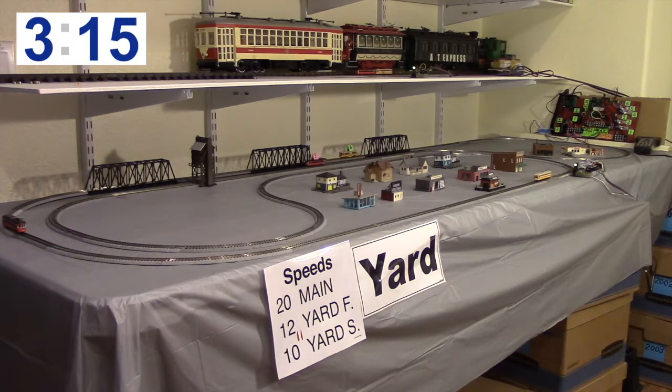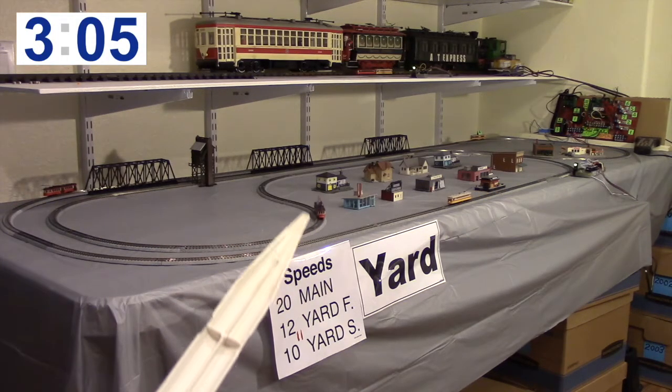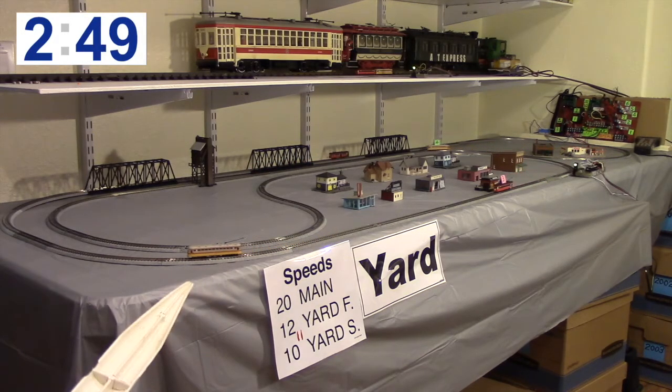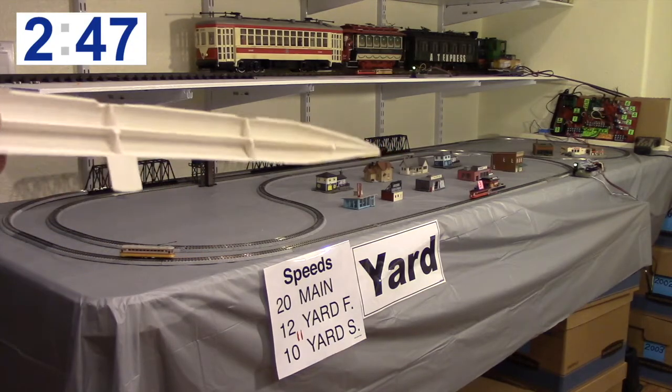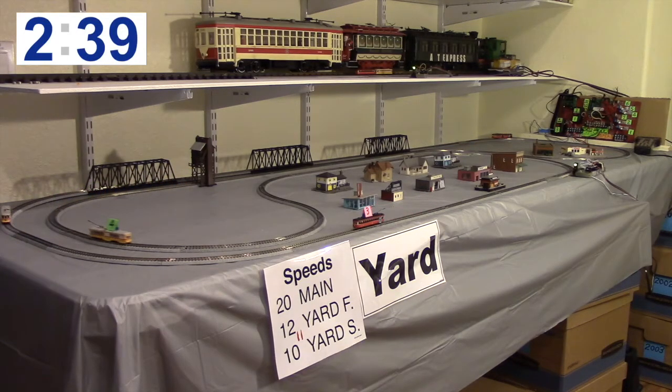The logic is fairly simple: the car on the mainline — that's car three right there — is the front car running at speed 20. When it gets past the detector its speed will reduce to 10, and the cars in front of it will increase by one speed step. That one got increased from speed 10 to 11, and the car back on the bridge line got increased from 11 to 12. Just trying to keep them running slow but still separated.